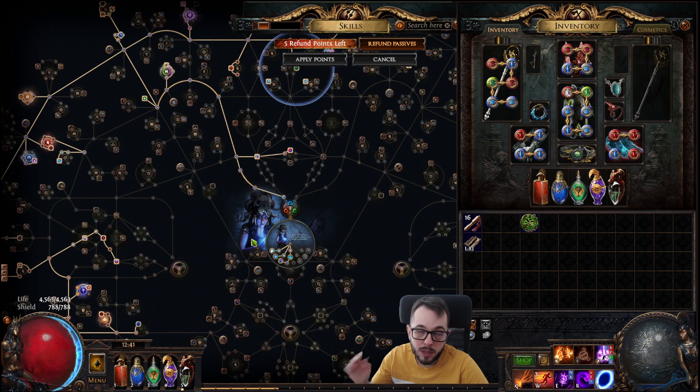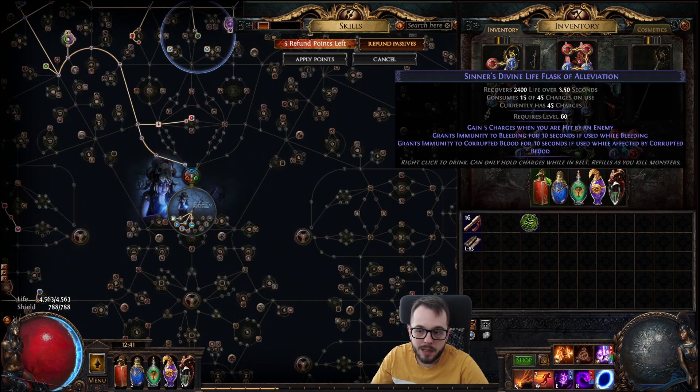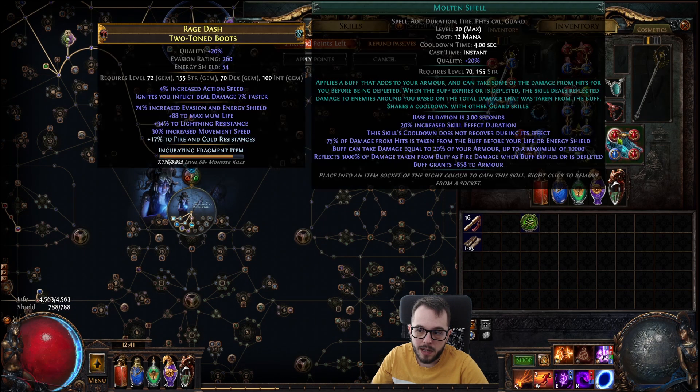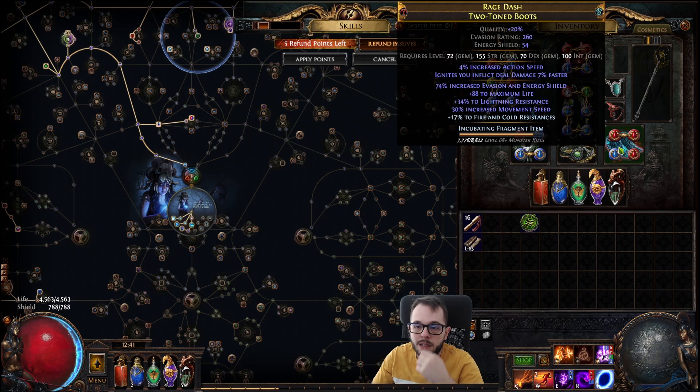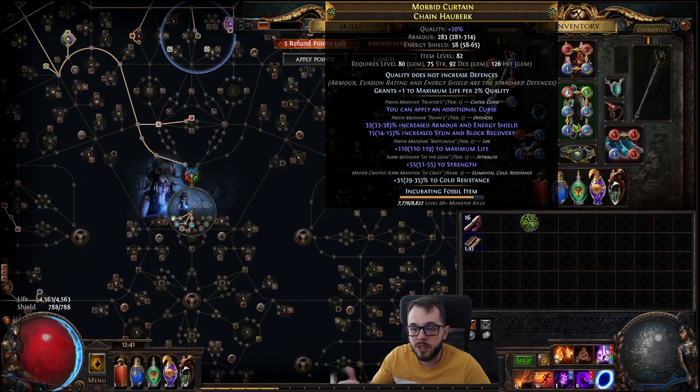Now that we got that out of the way — most important thing, Ignite Chance 100% on your Hexblast. About the gear, nothing much has changed except I ditched Wind Shriek and got a rare pair of boots. When you swap out Wind Shriek, you lose an additional Curse, so you need to make up for that. To do that, I actually got a chest piece that can apply an additional Curse, which is Hunter-based.